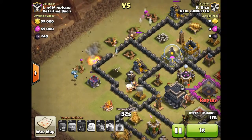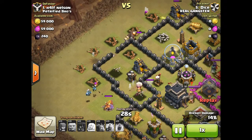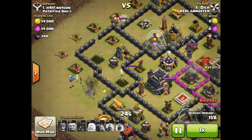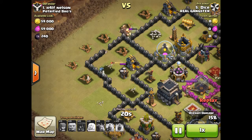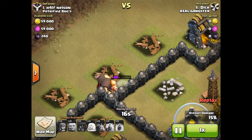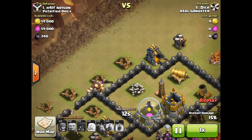The air defense takes out their healers. The archers are going down, all the giants are down, the minions are the only ones left. The barb king gets taken down, and he still has a couple giants. That's basically it for this raid — he gets 16%.